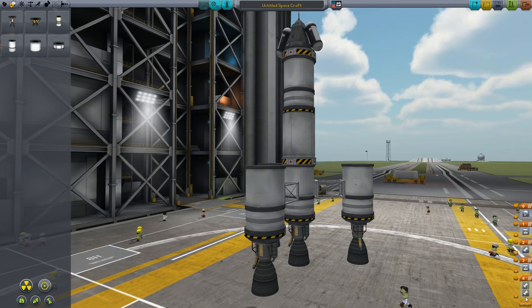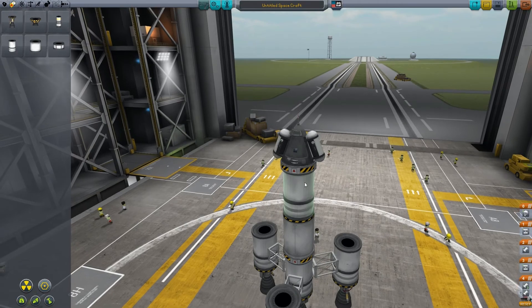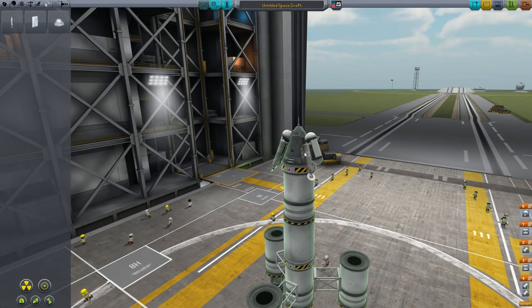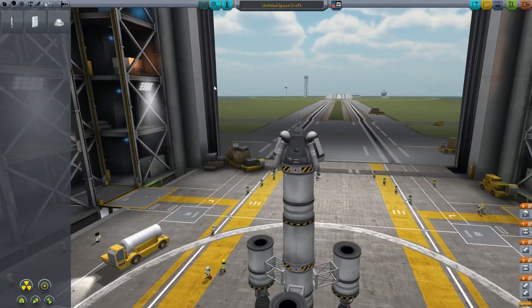Okay, these right here — this is the staging. So this is what's going to happen every time I hit spacebar: these are going to launch, then this is going to decouple when those are done, then this engine is going to fire, that will decouple, and then we have that. Perfect. And if we really wanted to just kind of manhandle it — nailed it, perfect. And then we should land nice and gently with that. Cool.